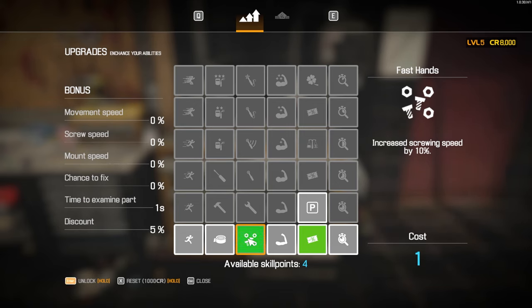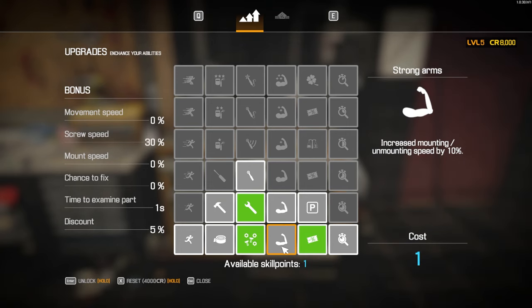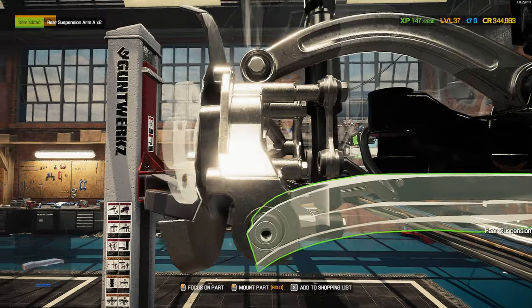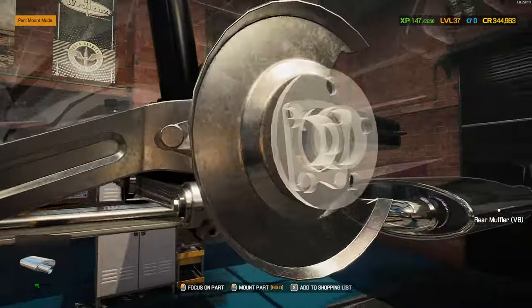The faster the screwing speed, the quicker you can get stuff removed and put back into place, so purchase that one. The next upgrade is column three again, which increases screwing speed even further. For the final skill point, I recommend getting strong arms in column four, which increases mounting and unmounting speed by 10. We're not going crazy with the rest for now — fast removal of parts is going to speed up the process and make some extra money.